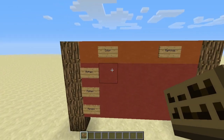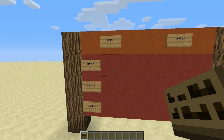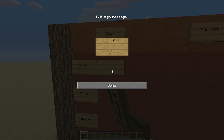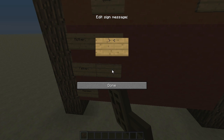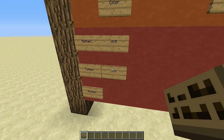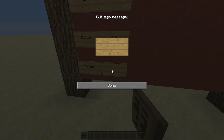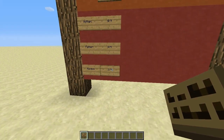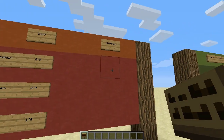Let's start with the color of horses. For a foal, it has a certain probability to get the color of their mother, and that probability is 4 out of 9. The same probability applies for the father's color — still 4 out of 9. So 4 and 4 make 8, meaning it's 8 out of 9, and there's still a 1 out of 9 probability for a random color — chosen from all the colors in the game.